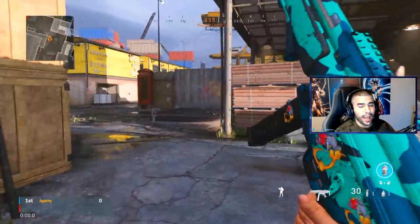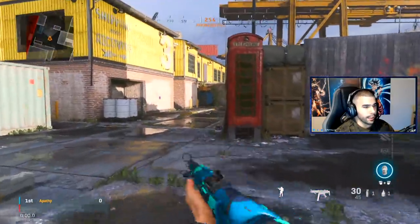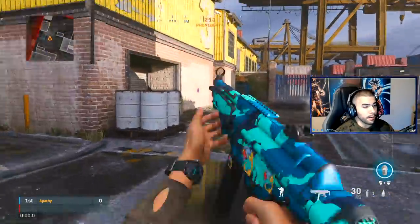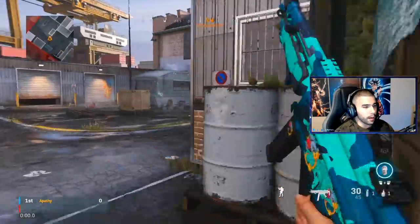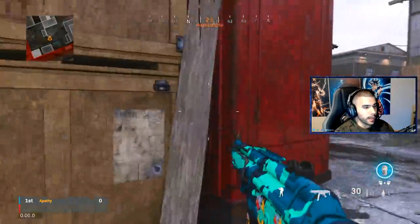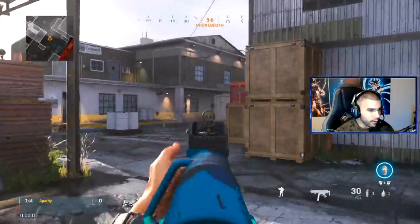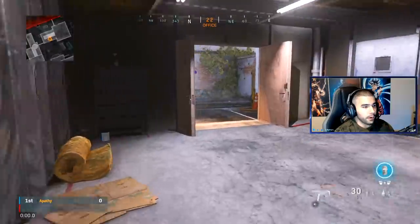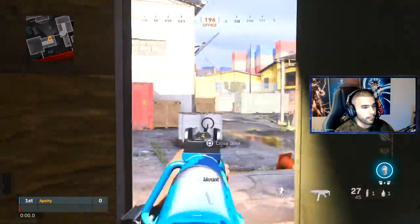For the next tip, you never really want to slide cancel head-on into a gunfight. If there's a guy in front of you, you never want to slide sort of straight towards people. The pull-up time of the gun can be kind of slow sometimes. What makes the slide cancel broken is the camera coming around the corner with broken movement and coming out really fast. Actually challenging head-on is really bad — don't do that. Always come around a corner and try to catch people off guard.